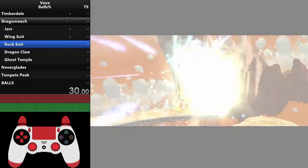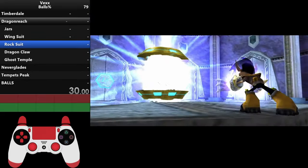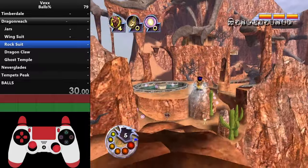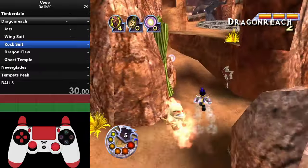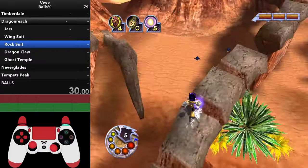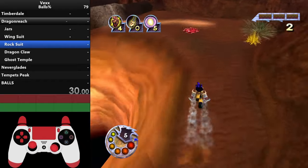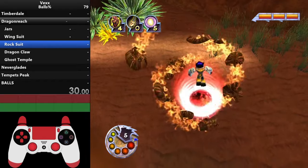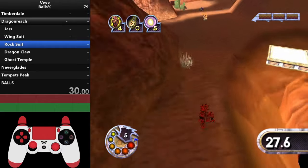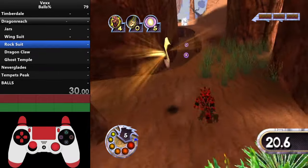Next up is rock suit in Dragon Reach. Rock suit here is pretty easy, but you do need rage because you'll need it for dragon claw. The best place to get rage is off the gramkin here — if you miss it, keep going toward rock suit and grab rage from a puggle along the way. I'd recommend walking around the coal because it can slow you down, then walk straight to the heart.